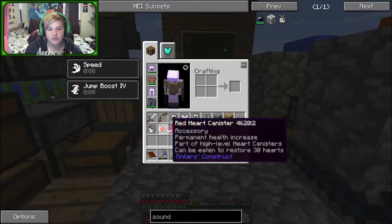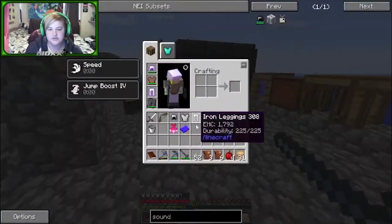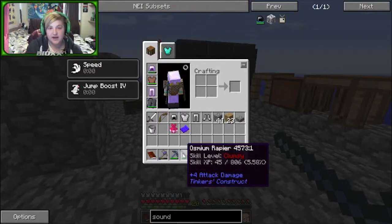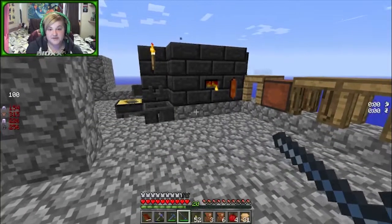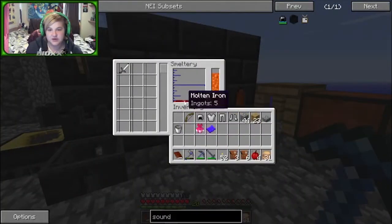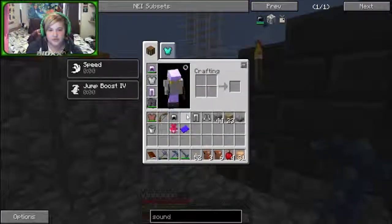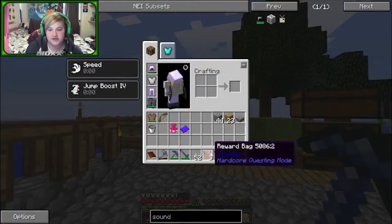We've got a new book to put into our warp book - putting that in right now. We've got our osmium rapier and with Iguana Tweaks it'll give us some good extra modifiers that we don't have to use ourselves. I'm going to smelt this one back down. We've still got some iron here as well, so I'll smelt those back down too - why not?